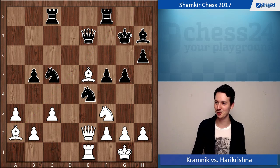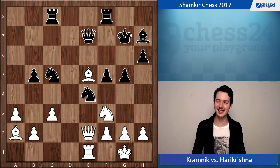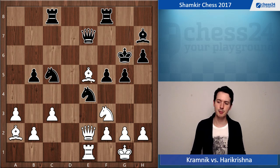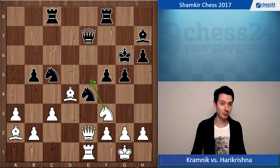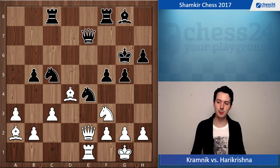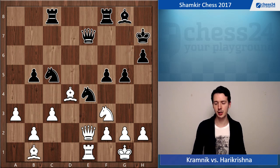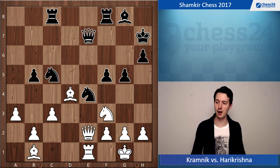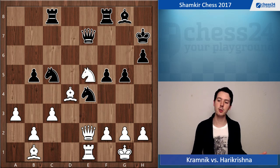Harikrishna played Nf6 — I think that's an inaccuracy. The computer agrees. He should have gone Kg6, which looks strange at first. Probably he was worried about Bd4, freeing up the e5 square for the knight — quite an uncomfortable threat. But black is just in time to go Bg8 and prepare moving back to h7. White should keep the bishop, go Bb1, then Kh7. That's a better version for black since he's not in a pin. White still has compensation, but black should be better.